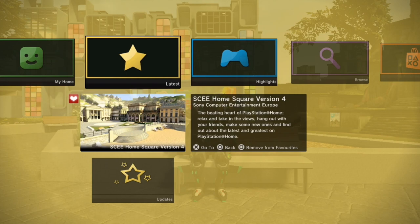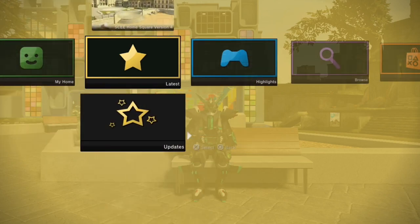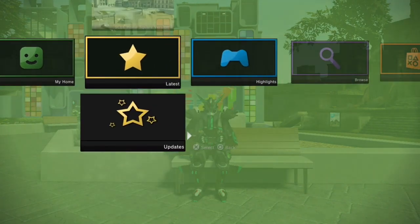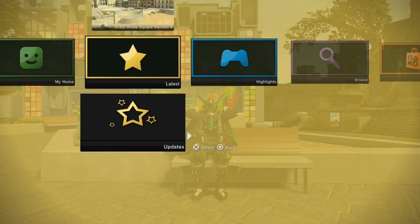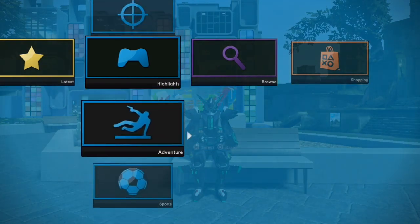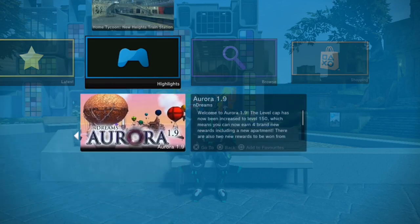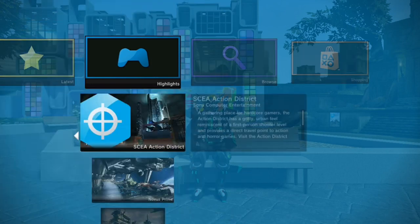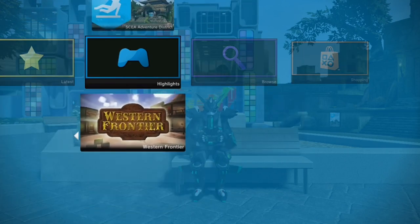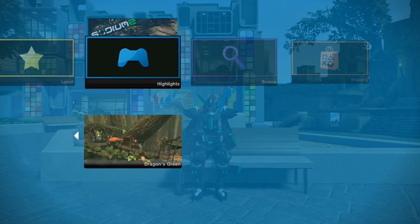The updates category is the same as before. In My Home you've got Friends Online — again, doesn't work — and Personal Spaces and Favourites. What separates this menu from the North American one, other than the bright colors along the top, is the Highlights category with casual, action, adventure, and sports. Casual has Indie Park, Home Tycoon, and Aurora. Action has Action District, Novus Prime, and No Man's Land. Adventure has Adventure District and Western Frontier. Sports has Sports Walk, Sodium 2, and Dragon's Green.